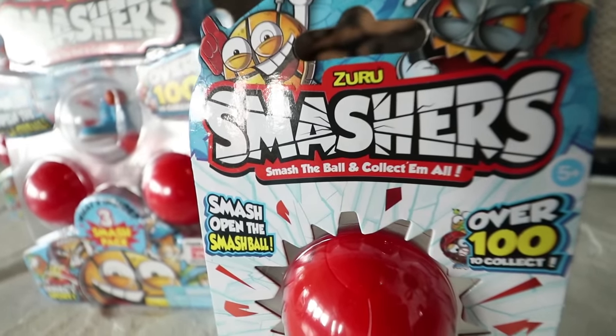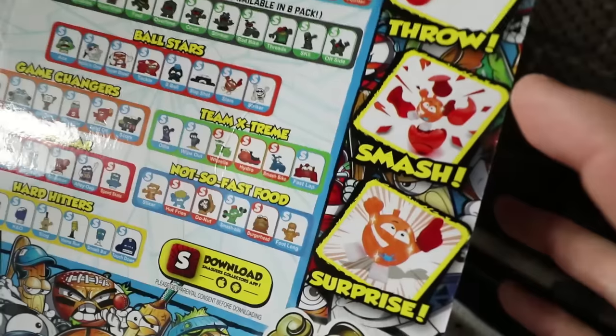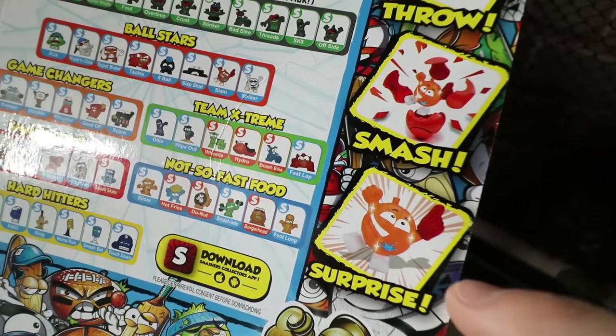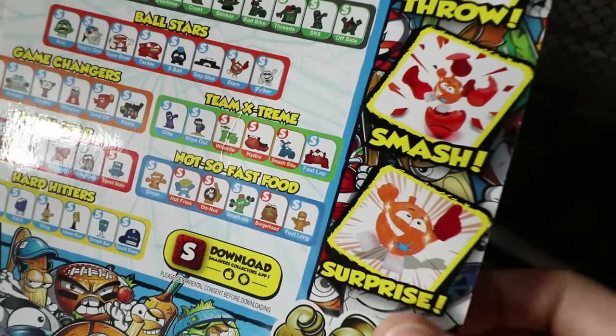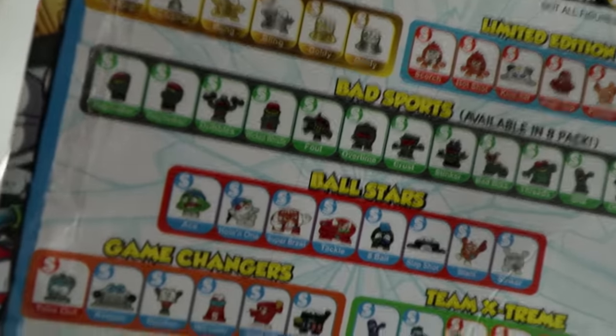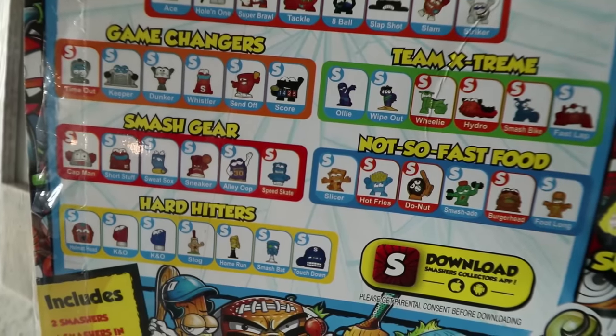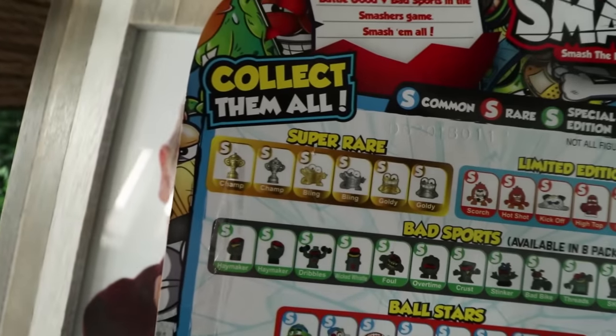They're these red plastic balls that you can throw, you can break, and then you collect the surprise inside. The surprises are collectible characters — they're weird and they come in different categories like Bad Sports, Ball Stars, Game Changers, Not So Fast Food, Hard Hitters, and you've got Super Rare and Limited Edition.